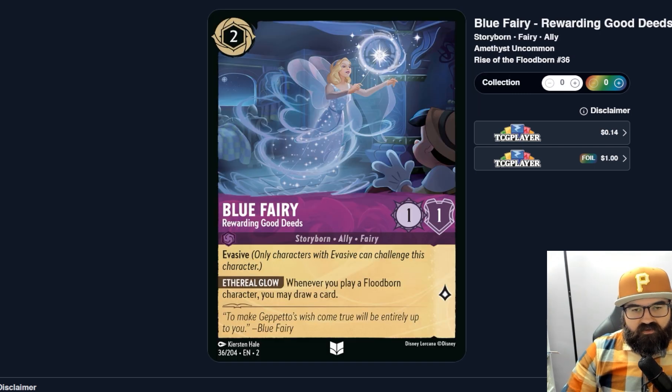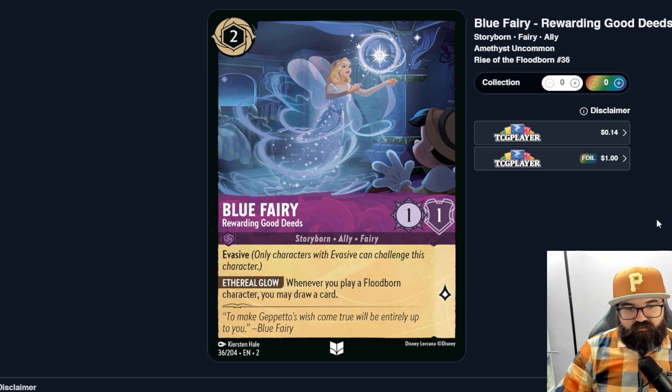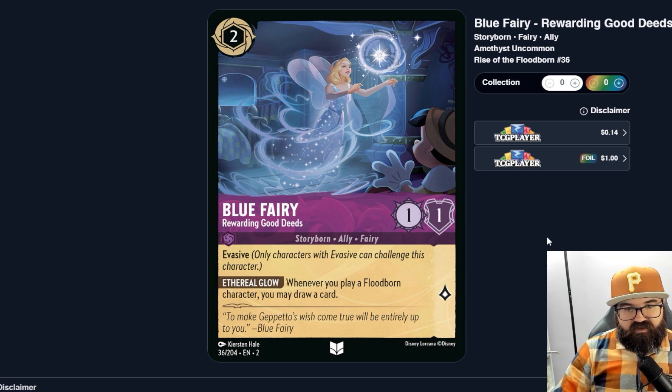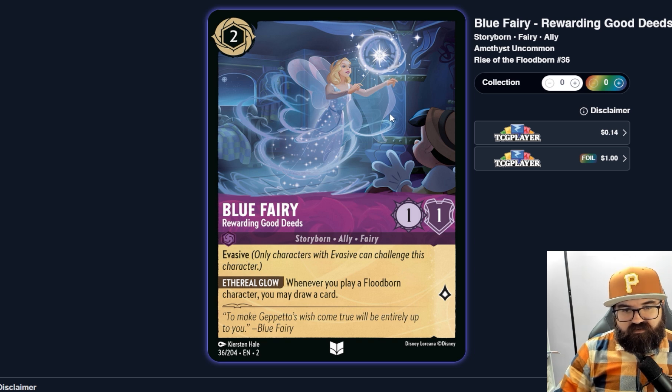Forbidden Mountain — a two-cost location, one-six, just gives a lore bonus. Probably not good enough to justify playing a location that doesn't do much. I haven't seen a ton of location synergy besides the carpet, so I'm not sure these weaker locations see play. Blue Fairy — two-cost one-one with Evasive. Ethereal Glow: whenever you play a Floodborn character, you may draw a card. Depending on how many Floodborn characters are in your deck this could be a big draw engine. It's hard to kill — you'd probably need an item or action — and it would just sit there drawing cards throughout the game.